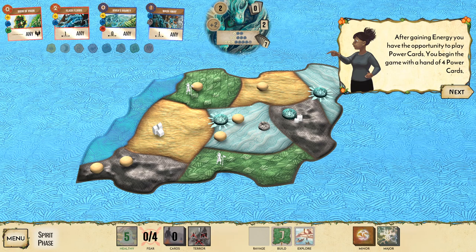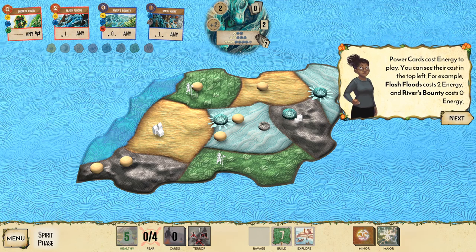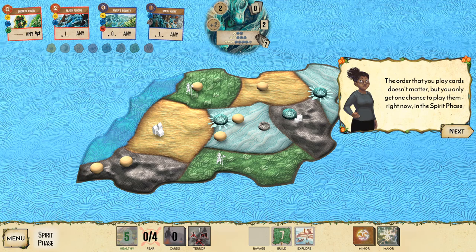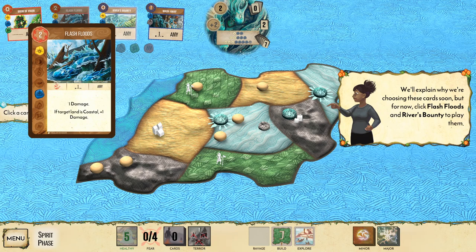After getting energy, you have the opportunity to play power cards. You begin the game with a hand of four. Hover over or right-click a power card to see its details. The tutorial will tell us what to play — click Flash Floods. It deals one damage, plus one extra damage if the target land is coastal.